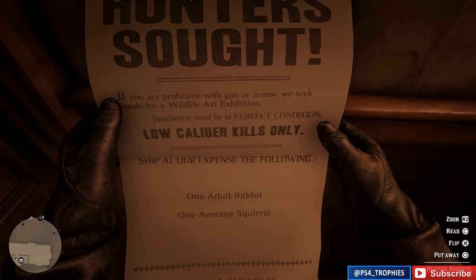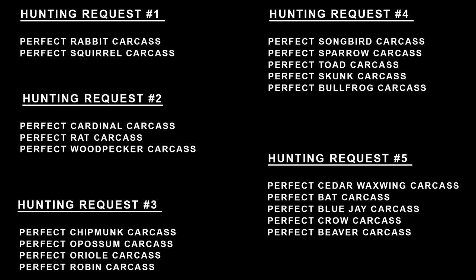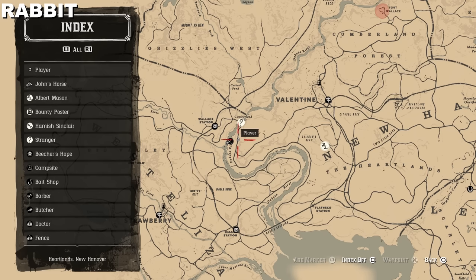This is going to start our first of five different hunting requests we have to do. For this one I'm going to have to get a rabbit and a squirrel carcass and they have to be perfect three-star condition. There are five different requests total. We're going to complete the first request, mail the carcasses — not pelts, carcasses — then 24 hours later Miss Hobbs sends us a reward and then the second quest in the line.